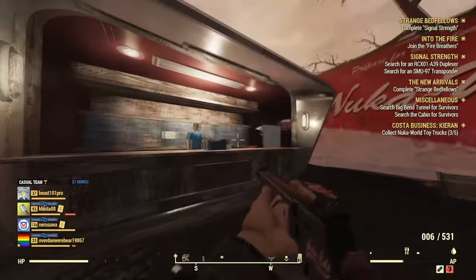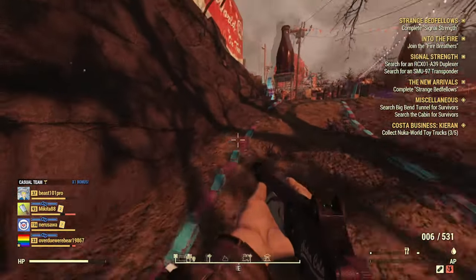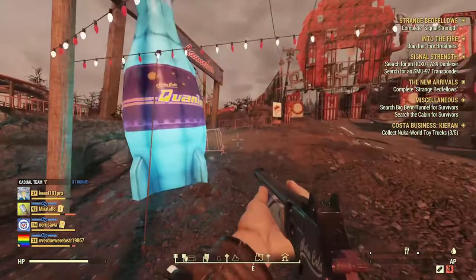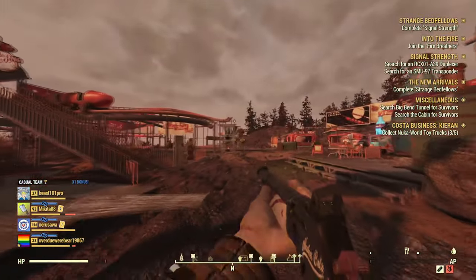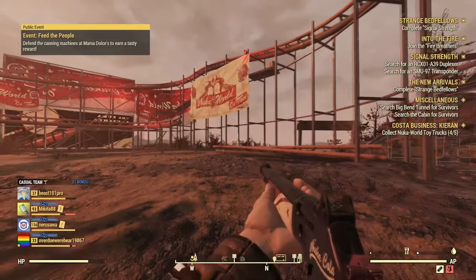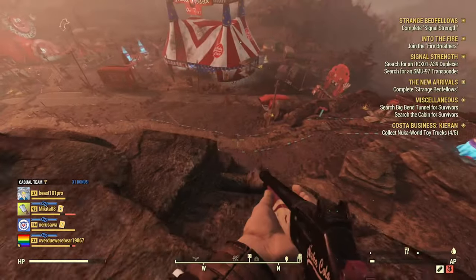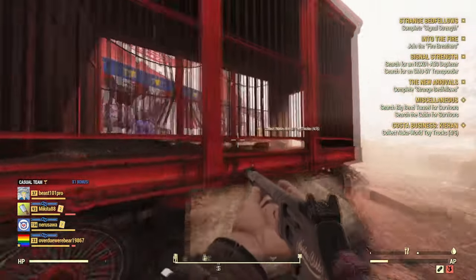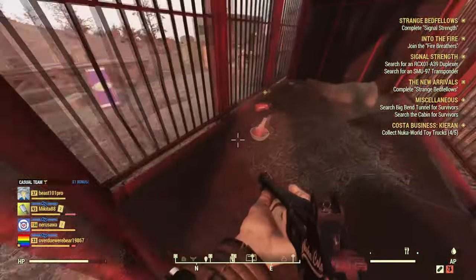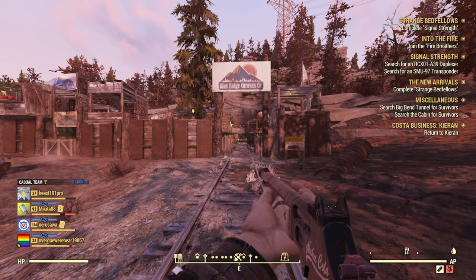The next truck is on a bench just outside the Del Walsh vending machine area. After that, walk up the little roadway towards the roller coaster area — one may be on the roller coaster itself, so keep an eye out. The one after that is located in the elephant cage cart near the Nuka World tent. Remember, there are quest objective markers on the map and on screen to guide you to each truck.